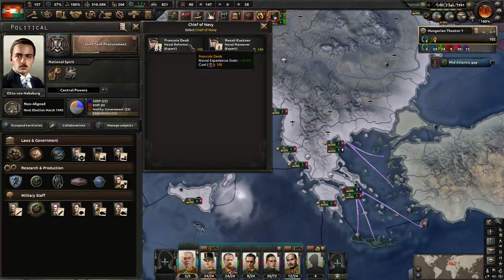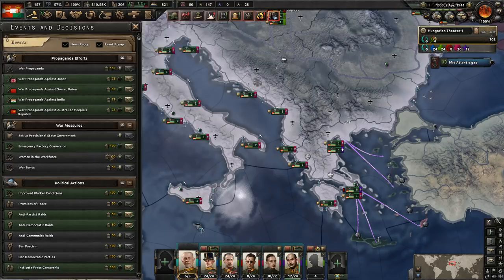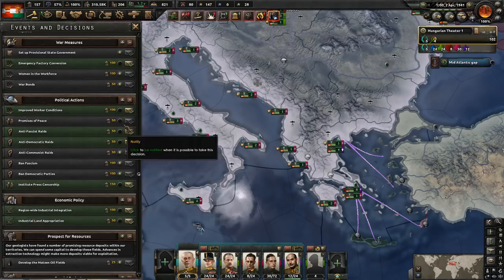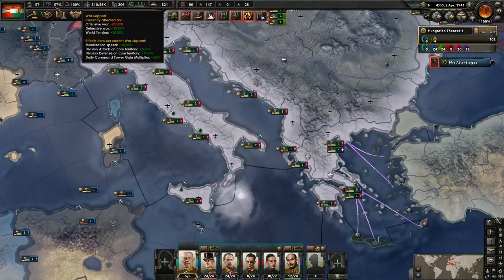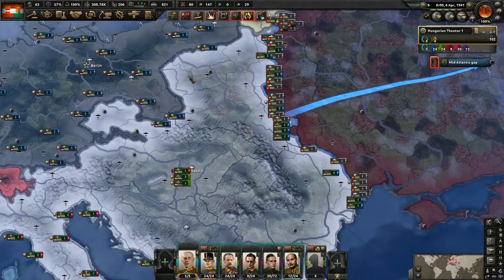We could get the Chief of Navy, but none of these are great. We can't get the ship designer until we've gotten naval warfare. So what we might end up doing is just leaving everything as is for now, then seeing if there are any decisions we might want to take that would be a better use of our political power. War support is already at 100%, but stability could be higher, so maybe we'll go with improved worker conditions. 57% stability is not bad, but I'd like it just a bit higher.